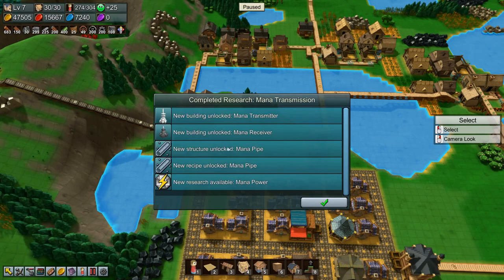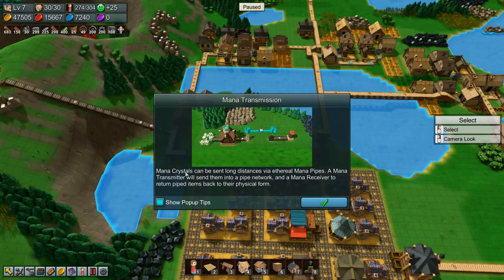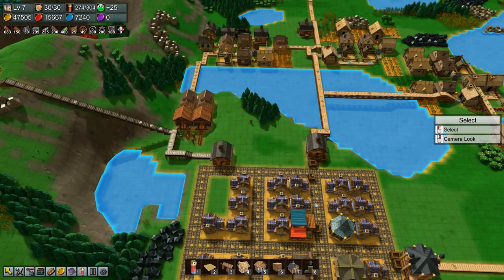Oh there we go — research mana transmission! New building unlock: mana transmitter, mana receiver, mana pipe, and mana power we can now research. Mana crystals can be sent long distances via ethereal mana pipes — a mana transmitter will send them into a pipe network and a mana receiver returns piped items back to their physical form. Okay, very cool!